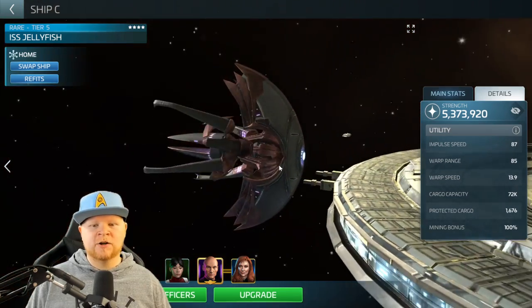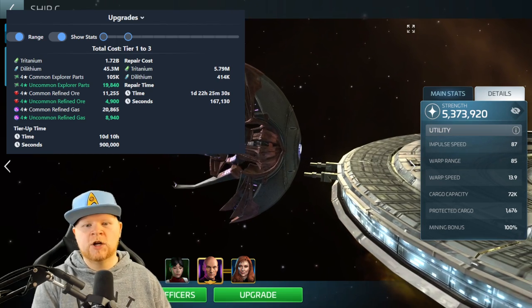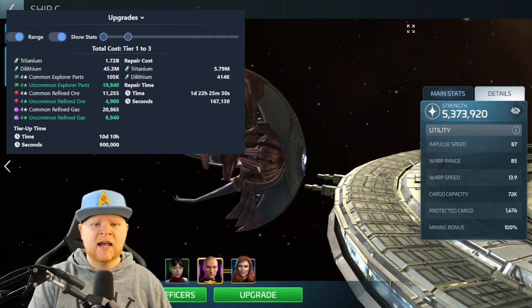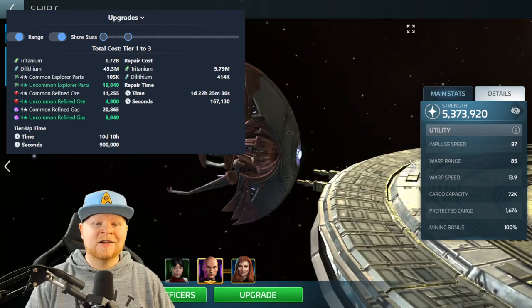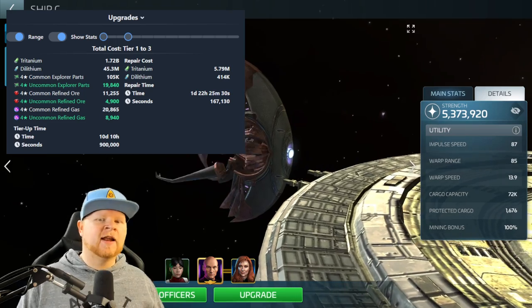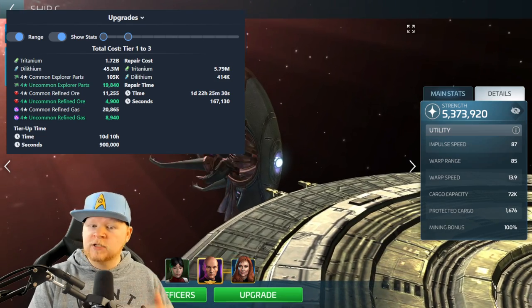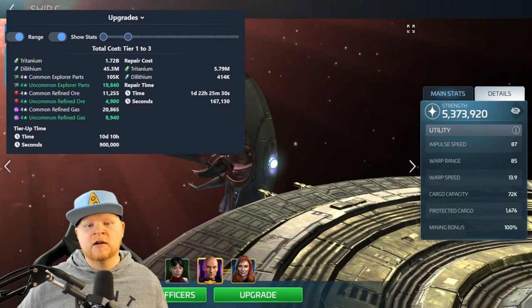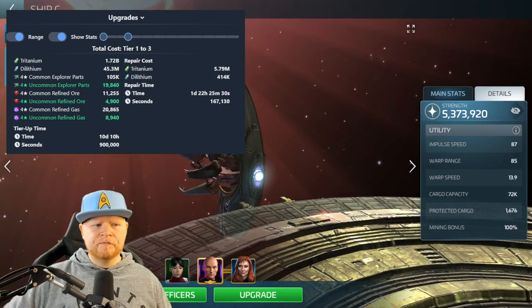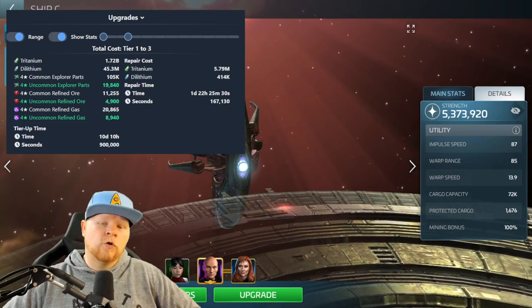Let's talk about the cost of the ISS Jelly for early tiers. The tiering cost from tier 1 to tier 3 in raw costs, not counting any efficiencies: Tritanium is a little under two billion. More importantly, look at the uncommon parts and common parts — those are going to be big for a lot of people. This is why we stress at level 39 maxing out efficiency researchers. If it says 'pure' or 'efficient,' do it as high as you can. There's uncommon ore and uncommon refined gas involved.